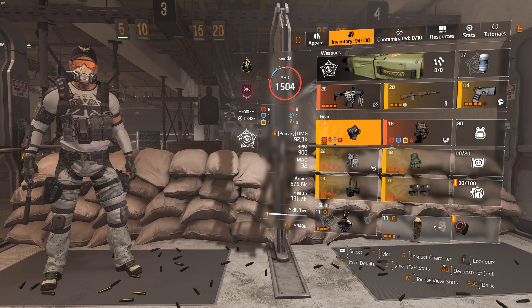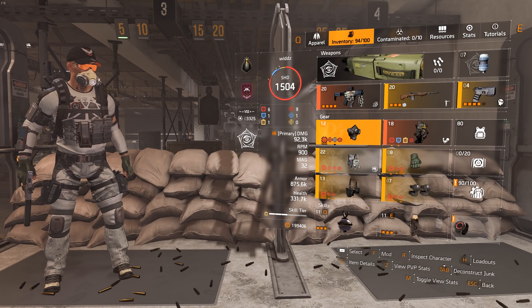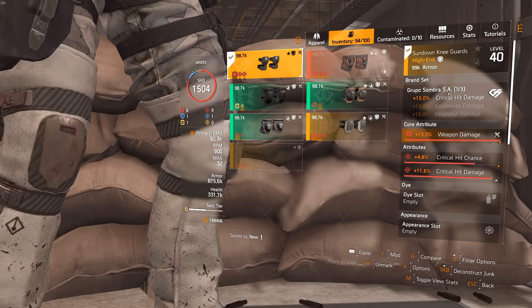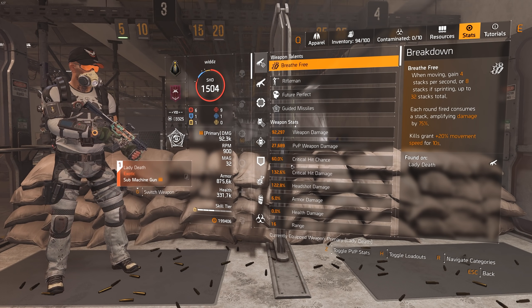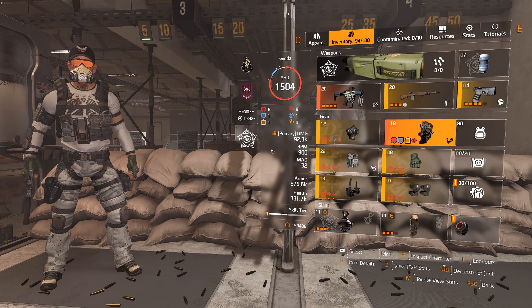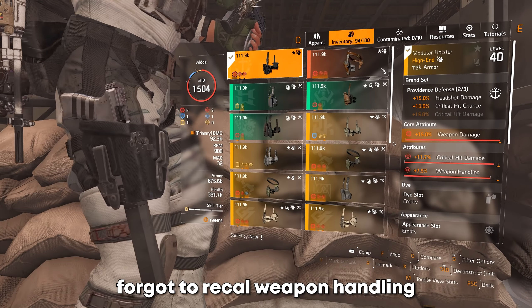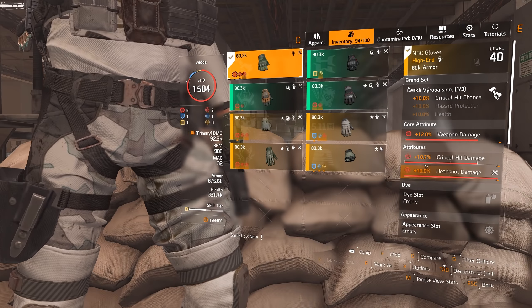For the pieces I went with a Punch Drunk DH mask for extra headshot damage and pistol damage, then two-piece Providence, one Seska, and one Gruppo. All the pieces have weapon damage and I focused on getting 60% crit chance for the cap, then the rest in crit damage and headshot damage. I haven't played a build like this in a long time, but on paper it seems pretty good. When I played it I survived really well even doing solo legendary in the Summit without focusing too much — so that should tell you something.